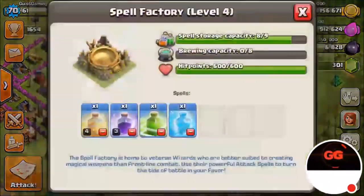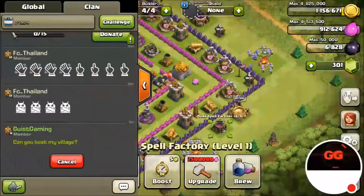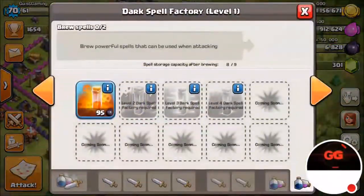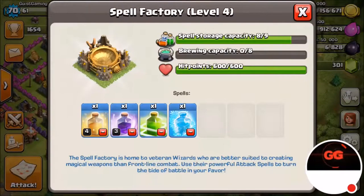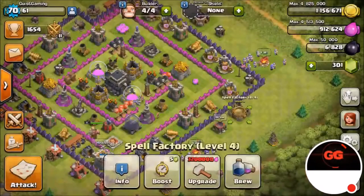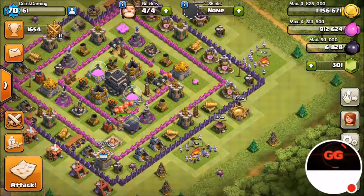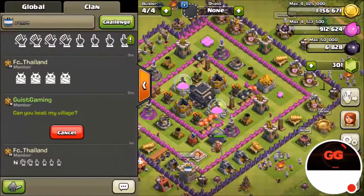I can hold eight normal spells and one dark spell. I brewed up one heal potion, one rage potion, one jump spell, and one freeze spell. My heal is level four and rage is level three, while jump and freeze are level one since I just unlocked those. Once I upgrade to Town Hall 10, I'll be able to use all the spells.